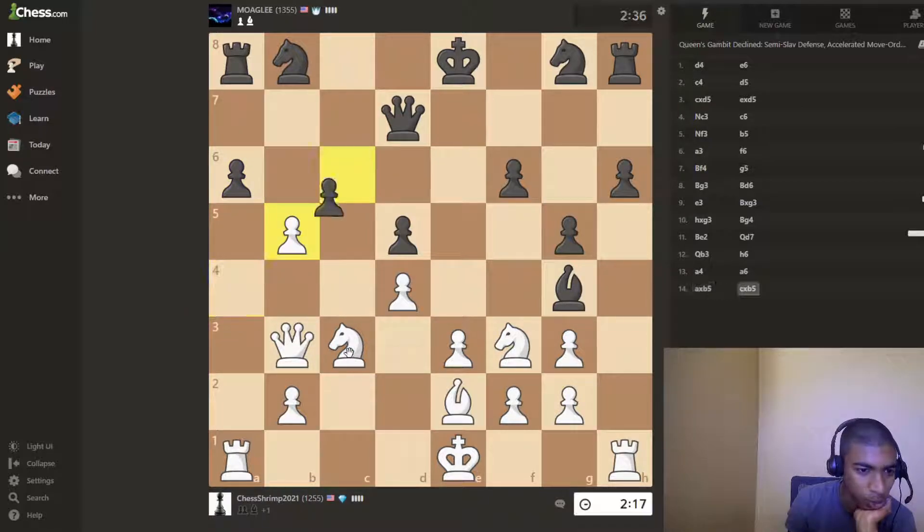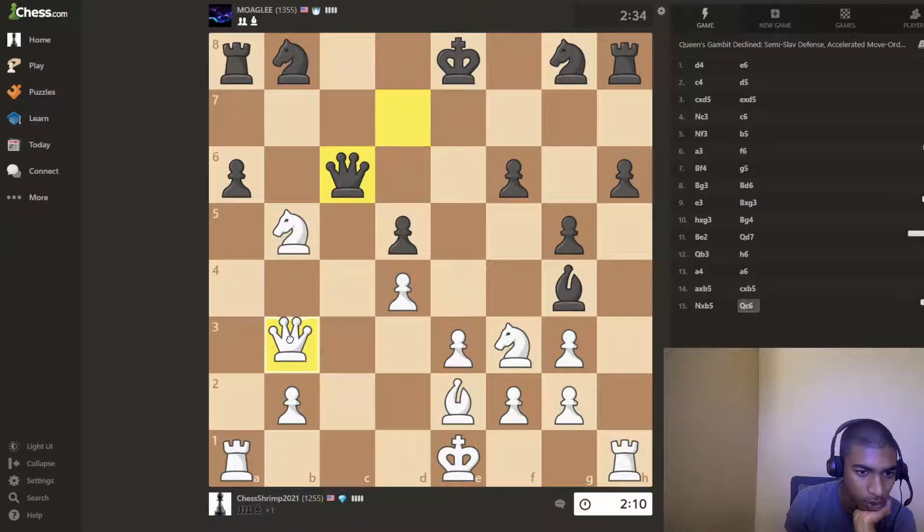That's a stupid blunder of a pawn, but which should I take with? Obviously you can't take with — I don't know what that move is, but I just — now I wish I could play this move, but that pawn's there.